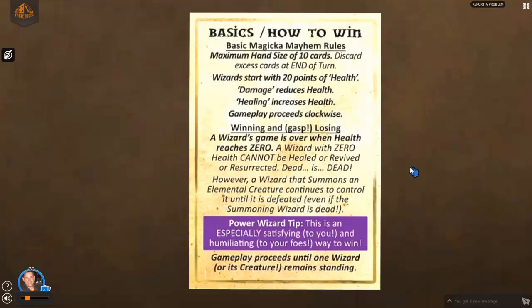Winning the game is quite simple: bring every wizard's health down to zero except for yours and you win. If your health gets down to zero, you lose. Once your health hits zero, you cannot be healed — you cannot come back. Dead is dead, as we say.